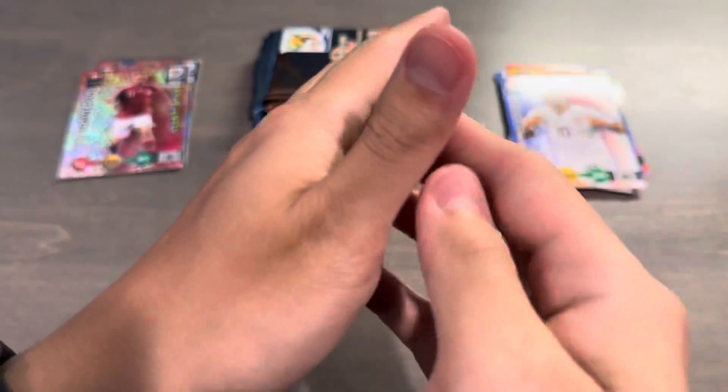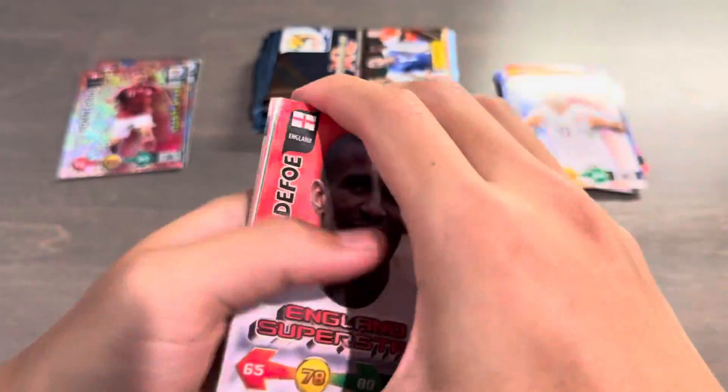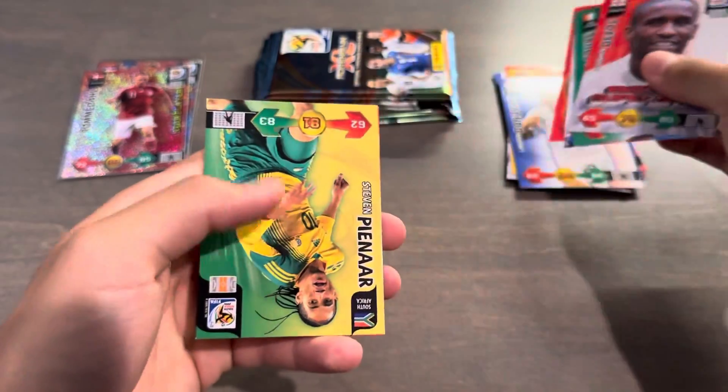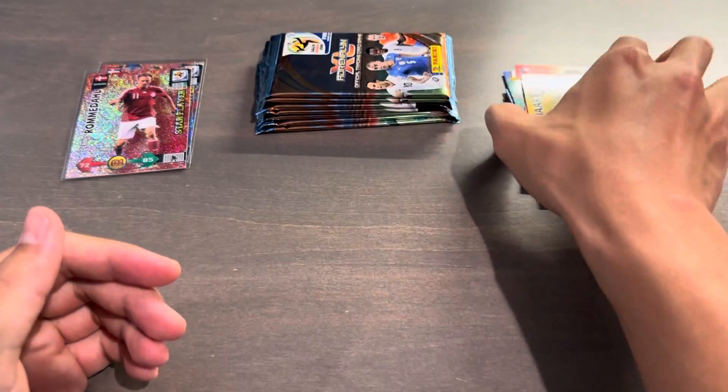Let's see what we can get in this next pack. We got Jermaine Defoe, Yaya Touré, Fabio Cannavaro, there we go, Otto, and then Steven Pienaar and Deco. So that was an all-base pack there.